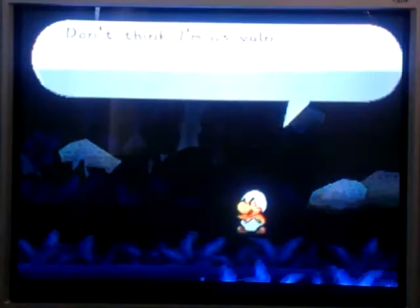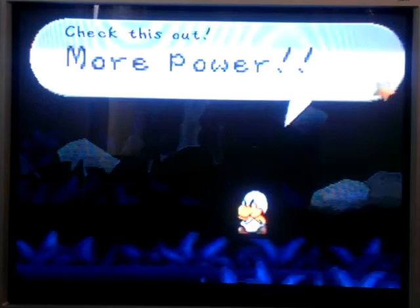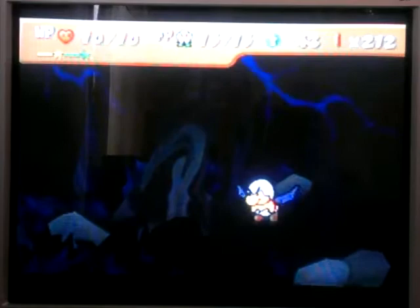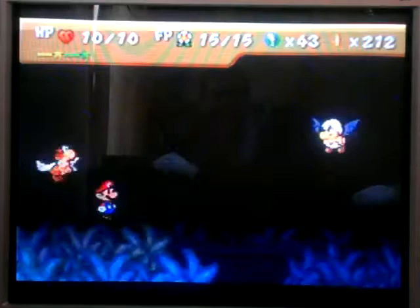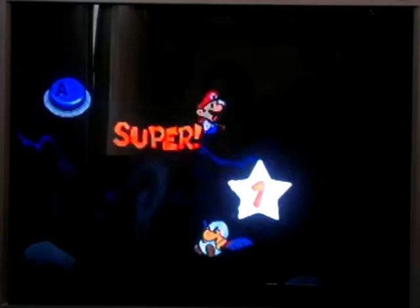You're normally not supposed to fight him until after you beat the chapter. But if you go back after you get the super boots, you can sort of glitch him out and cause him to appear before he's supposed to. He's got more power now. Let's see how you like the new improved Junior Troopa. See, that's why I de-equipped my hammer badges, because those are going to be useless. So I got power bouncing. I gotta remember he does the ground pound now, so I gotta do slightly different timing.